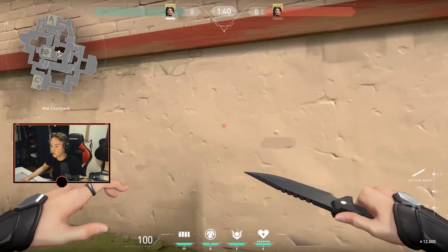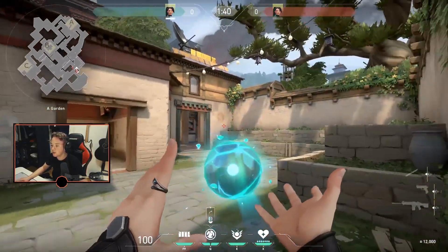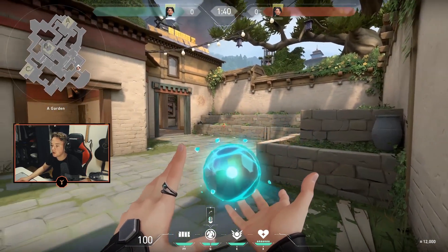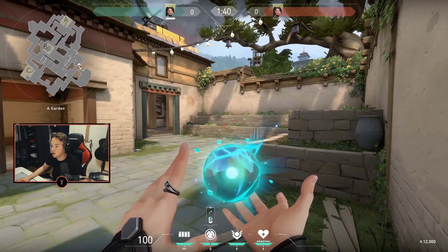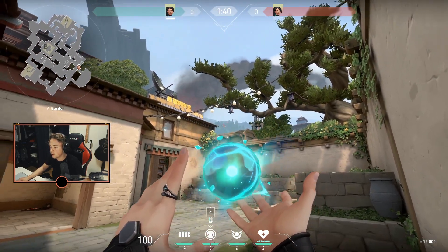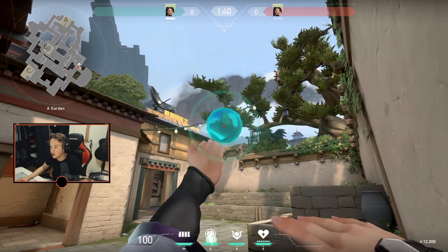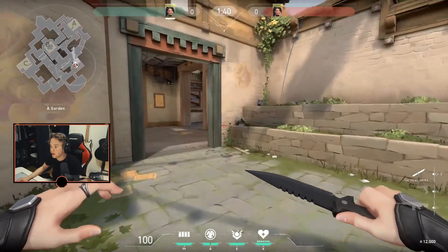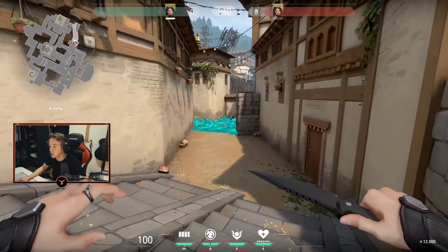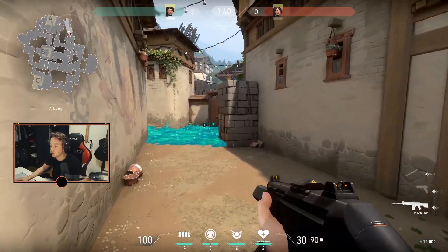Next, I'm gonna show you one for A long. Alright guys, so this next one is gonna slow the A long area here, so you can easily push. If someone is holding there, you can get a refrag quite easily. You're gonna see this left foot here and the forest underneath — just aim straight in between them and chuck it. That's gonna simply land here and slow this entire area, so even if they get a pick, you can push quite easily without risk.